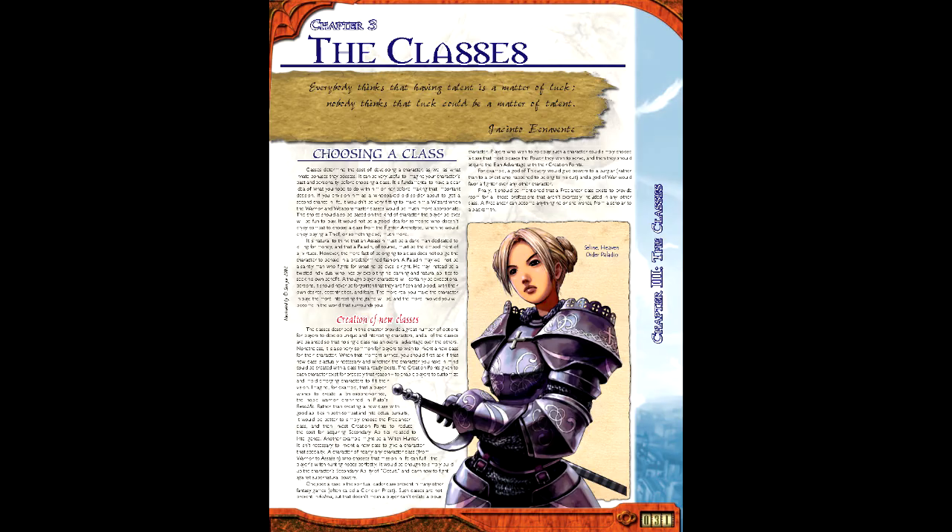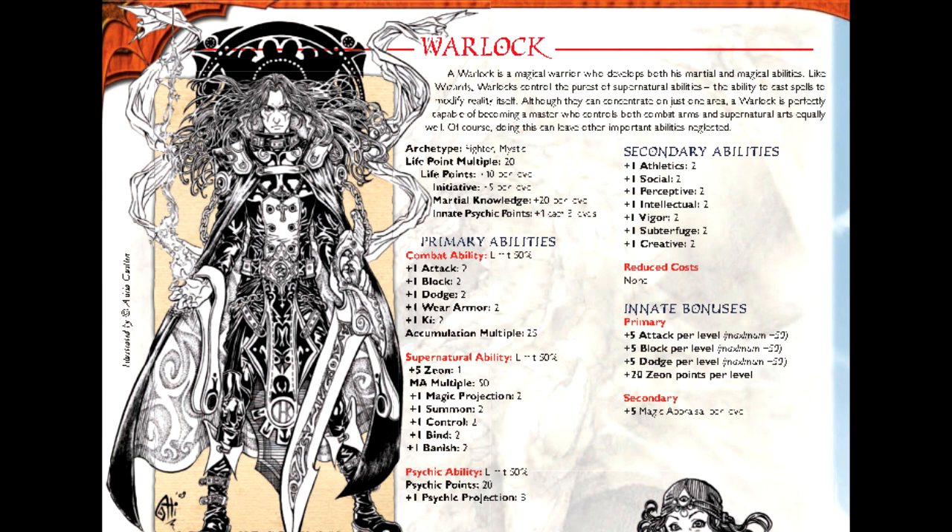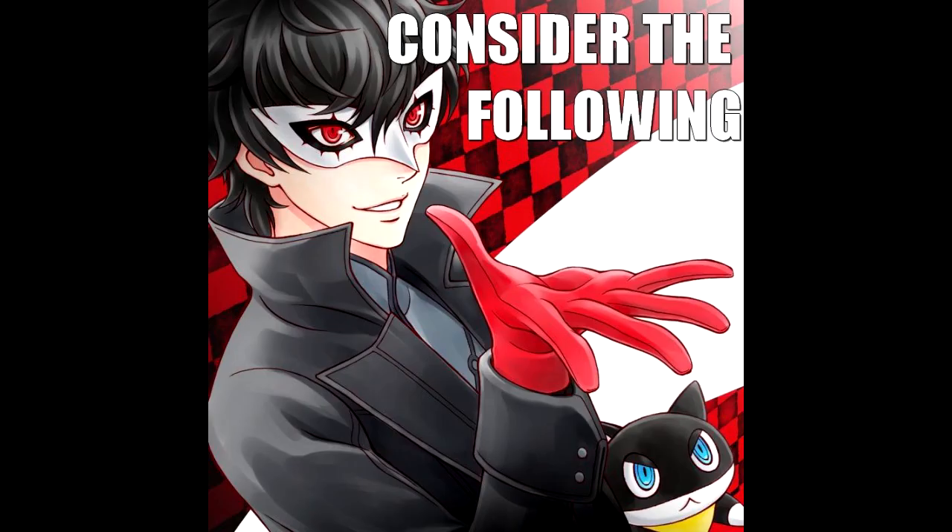Next is Class. It should be noted that classes in Anima aren't classes in the traditional sense. They're more akin to archetypes that make learning certain abilities and skills more or less expensive depending on the class chosen. We'll be going with Warlock in this case, which is a hybrid of the Fighter and Wizard classes. This choice of class provides a set of inherent bonuses to life points, initiative, attack, block, dodge, zeon points, and magic appraisal skill. This might sound odd, since the show goes out of the way to state that alchemy isn't magic. Now, I disagree in the context of a game's sense, because the use of symbol-based transmutation circles and an inherent power in certain symbols has more in common with runic magic than it does with anything else. There's a science to understanding how you're breaking the rules, but you're still breaking the rules nonetheless.